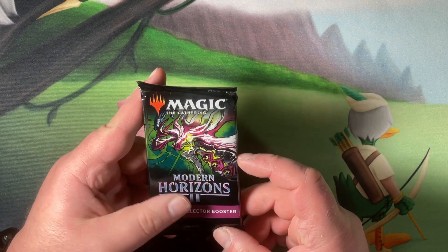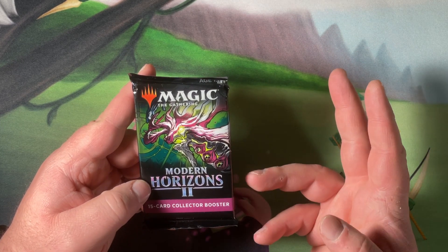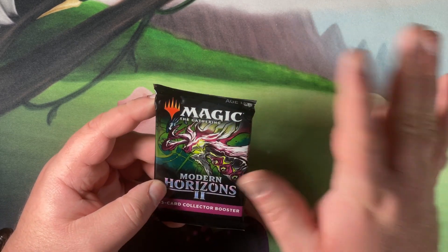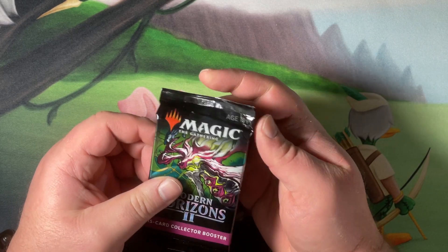So we're going to get to this. This is Modern Masters 2. Apparently there's three different types: draft, set boosters, and collectors. Collectors has a bunch of stuff and I don't know the value of anything. I think the monkey's good. Anyways, we're going to open it.